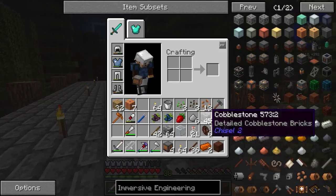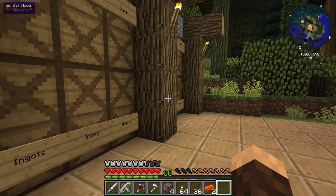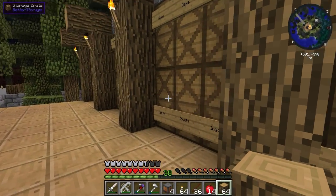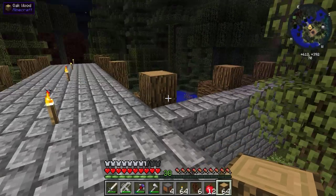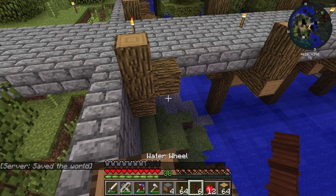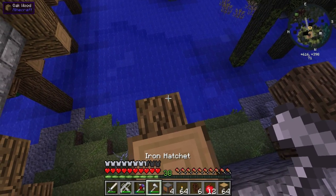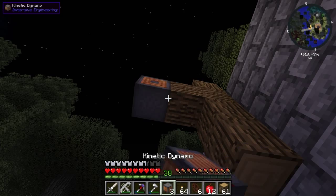Now we've got to figure out where we want to stick this stuff. Let me go get a little bit more wood and we also need a little bit of food. We have a little bit of apples, not too many, but that's fine. Now we've got to figure out how we want to do this. This needs about a three by three area. We probably want to stick this down one here.